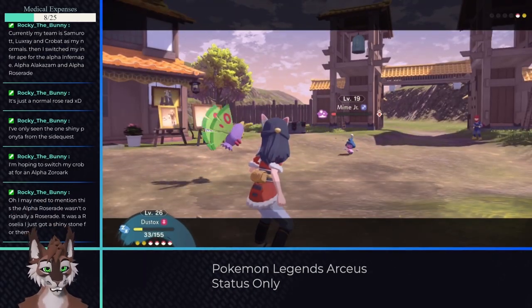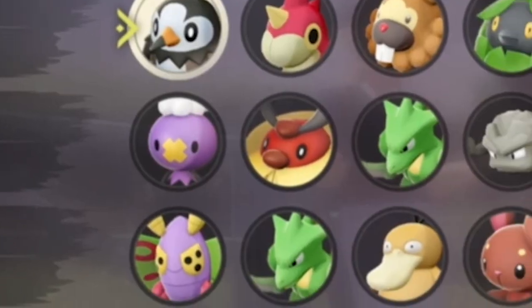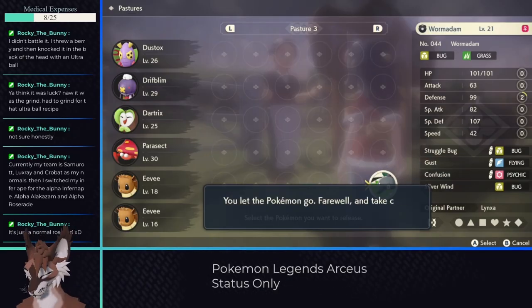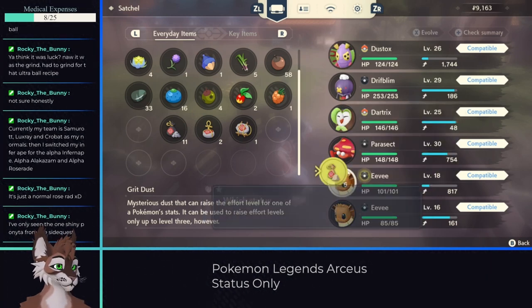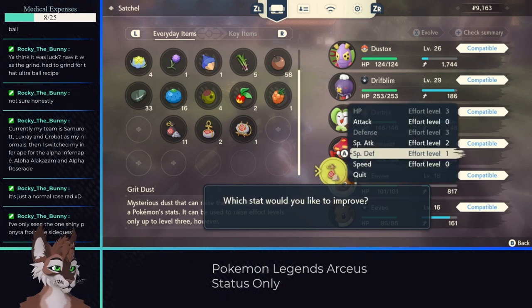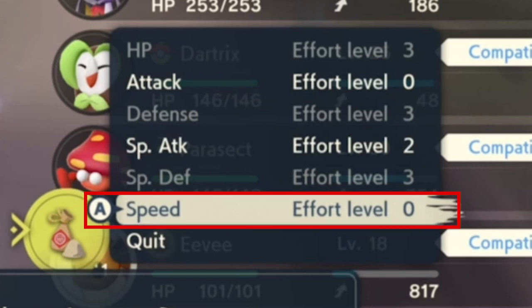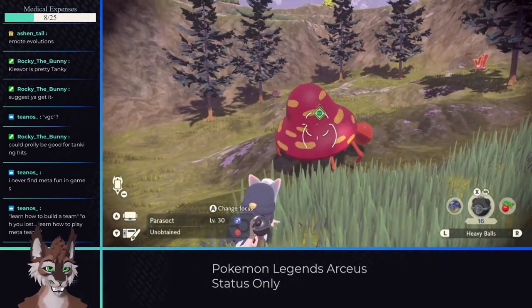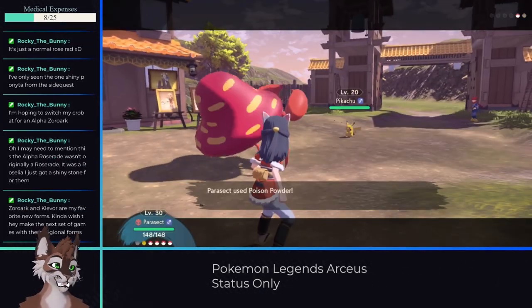This one was definitely harder than previous encounters, and I had saved in the village, meaning I couldn't go grind up levels before fighting. Luckily, I had caught quite a few Pokemon to rank up my star rating. If you release them from the pastures, they'll drop grit items. These can be used to increase any of your Pokemon's six various stats. Generally, there's no reason to raise attack or special attack in this run. I wouldn't recommend raising your speed stat either as it'll make later fights harder. Instead, focus on HP, defense, and special defense. Before completing the Kleavor event, I had also managed to catch an Alpha Parasect and a high-level Drifblim, both of which turned out quite useful in this fight and most of the early game.